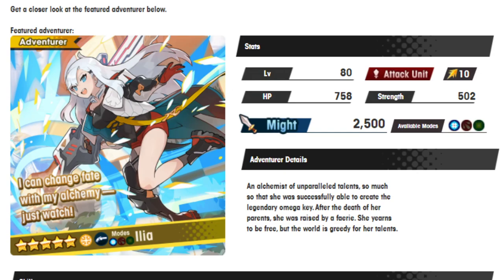So here's the details for her. She is an alchemist of unparalleled talents, so much so that she was successfully able to create the legendary Omega Key. After the death of her parents she was raised by a fairy. She yearns to be free but the world is greedy for her talents.